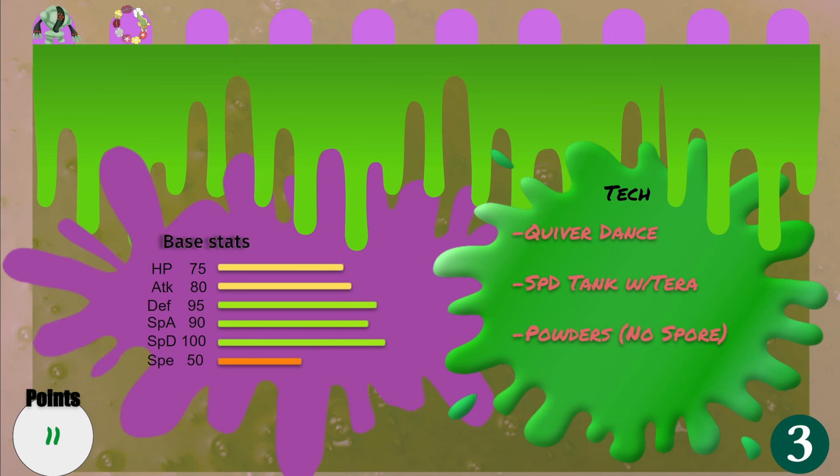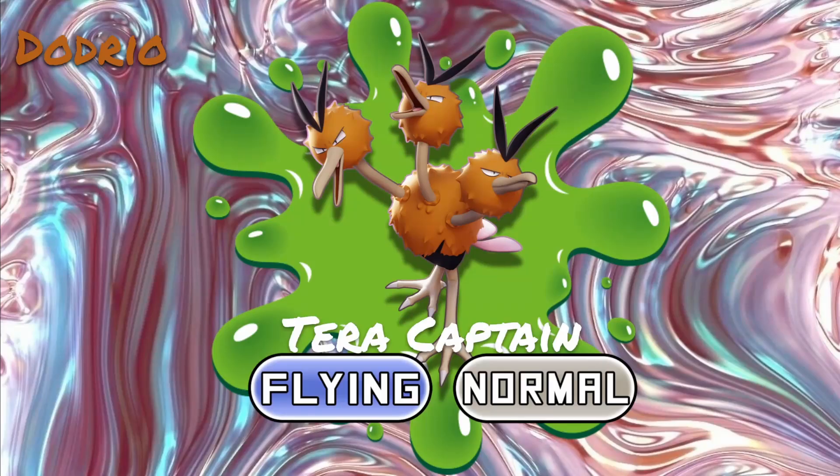As a terra captain you have to pay extra points — that's the terra tax — so you consider that when naming terra captains. But I was able to get three very good terra captains this draft. Our next pick was also a terra captain: Dodrio, flying/normal type.